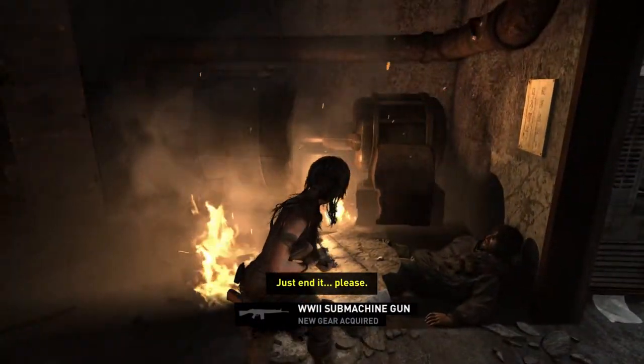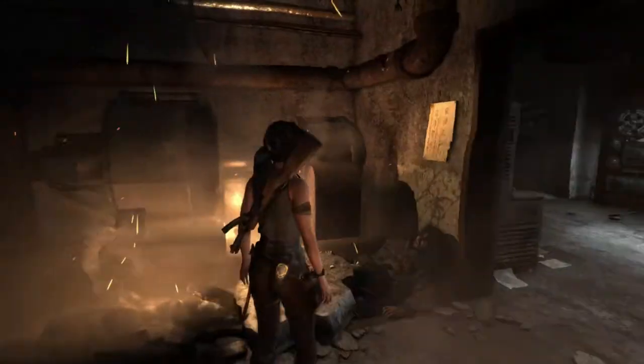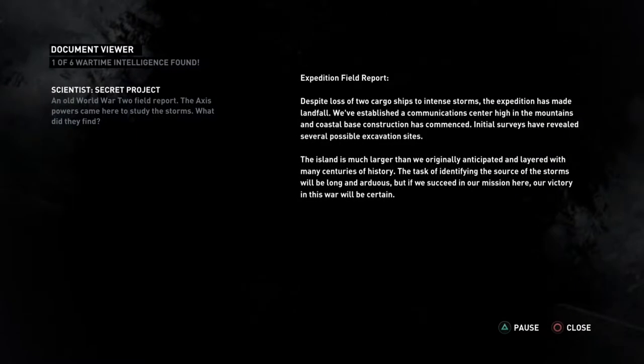Why'd you try to kill me? Should we give him a mercy killing? He's probably gonna either die on fire or die by suffocating. The game decided for me. Audio log: 'Despite loss of two cargo ships to intense storms, the expedition has made landfall. We've established a communication center high in the mountains and coastal base construction has commenced. The island is much larger than we originally anticipated. If we succeed in our mission here, our victory in this war will be certain.'